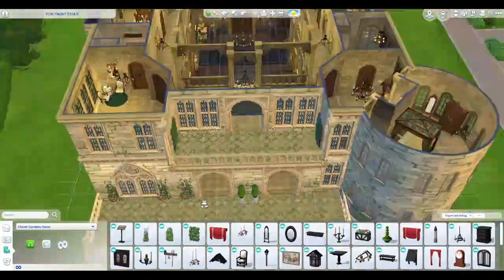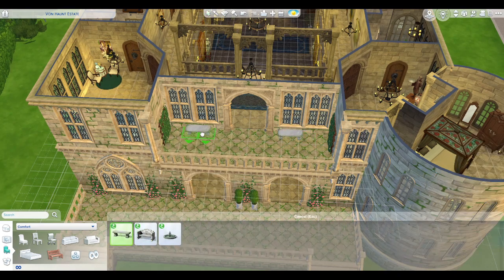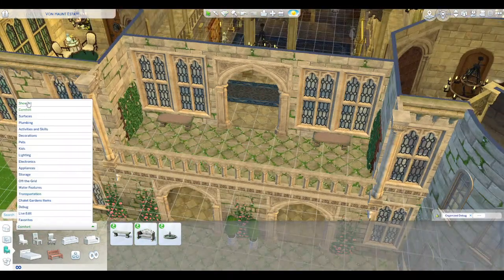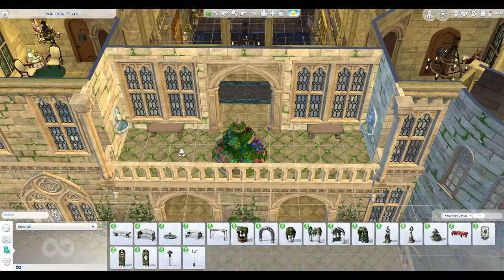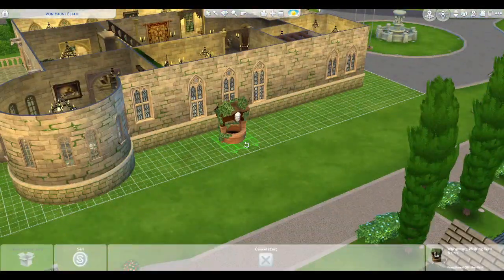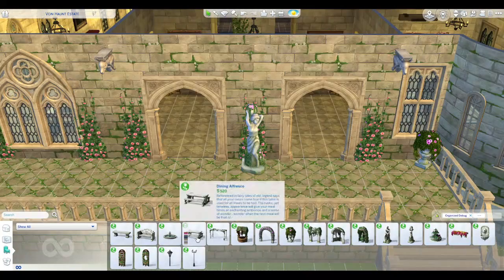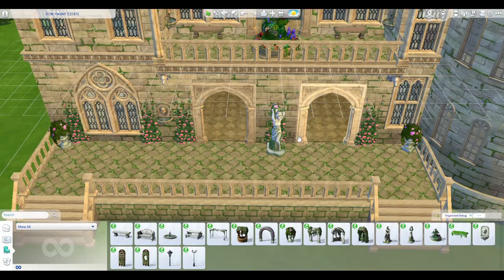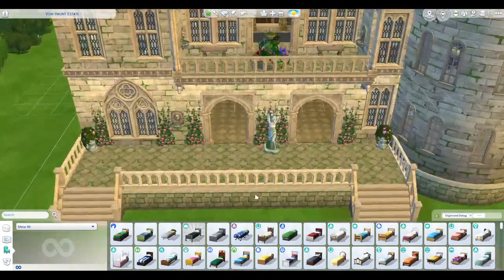Out here I'm doing this nice little balcony area — I wanted something very open that your sims could just go and hang out at. If you wanted, you could put an easel out here to paint. I left it very open but put in a cool little garden thing. I also wanted to put in the wishing well somewhere — I'm using a lot from the Romantic Garden stuff pack, and that's because it was free a few weeks ago, so I'm assuming more of you have that now.